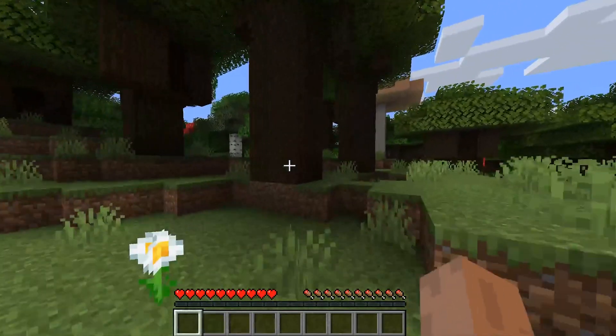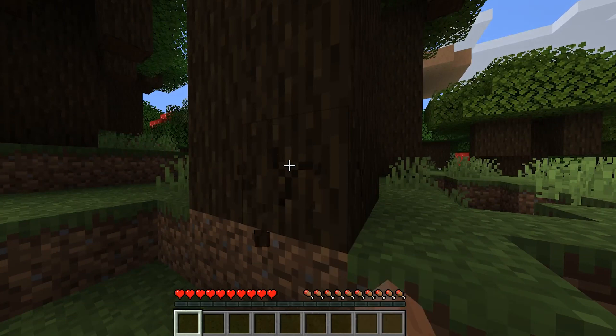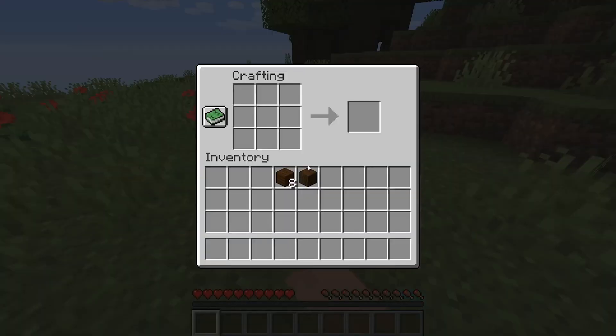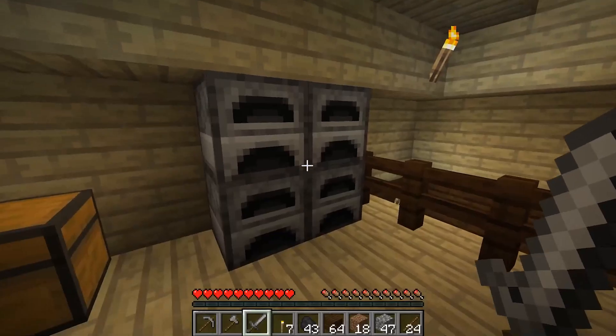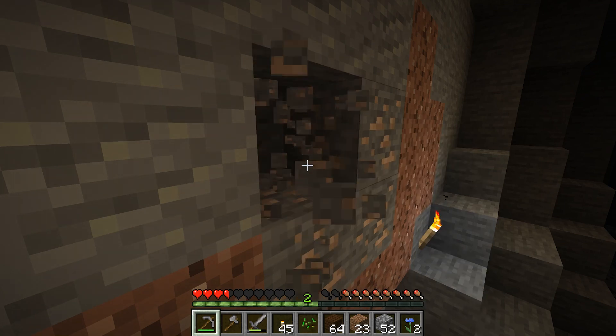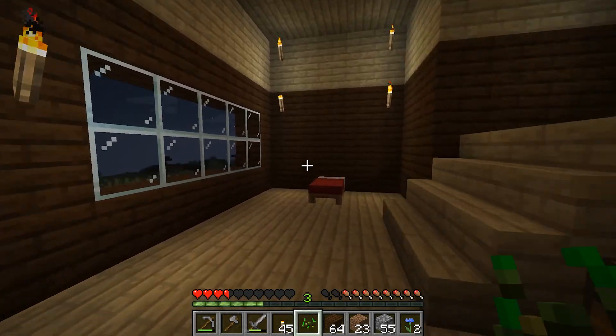Now what is the difference in these game modes? Survival mode is your default mode. This is the mode where the player gathers materials manually and uses those materials to craft, build, etc. The player gains experience points, and dying to enemy mobs in this mode will send the player back to their spawn point.